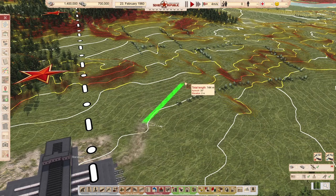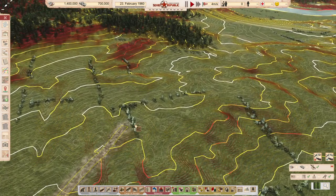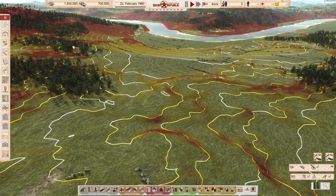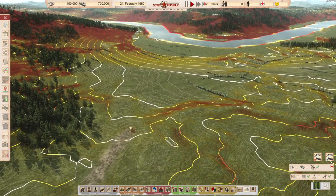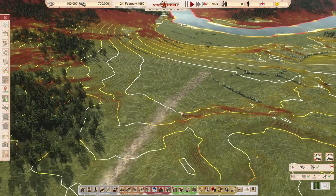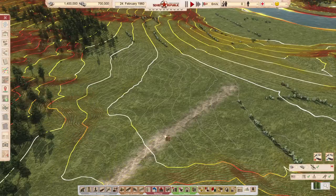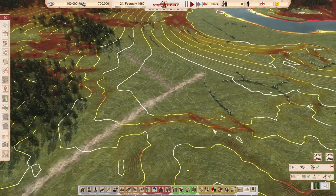Let's press F2 to show the contour lines. I want to build a city not directly at the border so it has access to more things. This is the zone where we are going to place our construction zone.